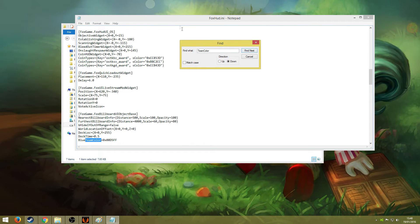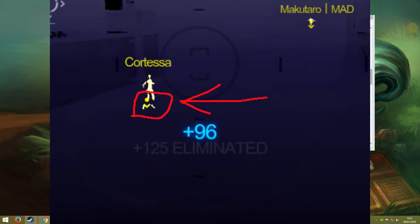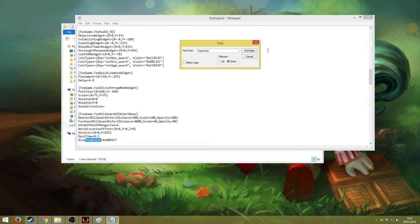You can also change all the other HUD elements but I am not going to go into them — just specifically the name changing, you can mess around with that on your own. So for team colour, the first time you hit Find Next you will find foxgame.fox billboard UI object base. This will basically change the little arrow people have above their head when they are in HRV, not their name.